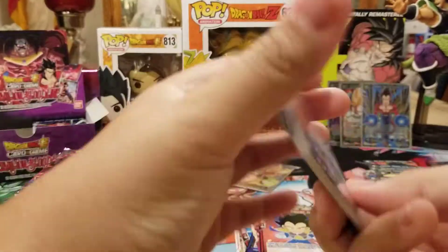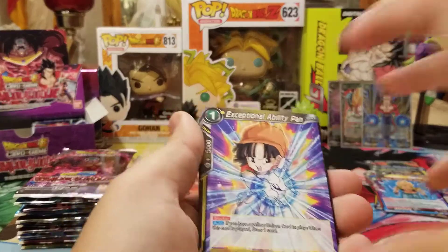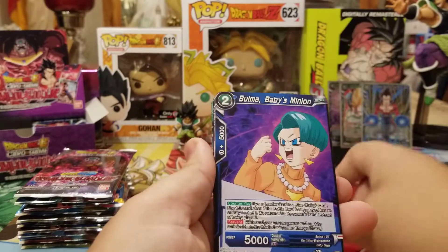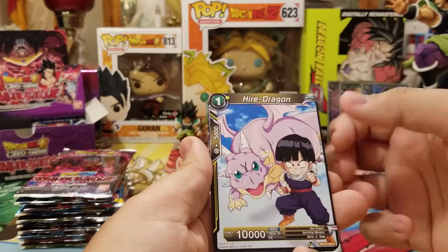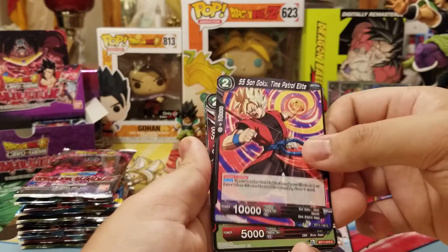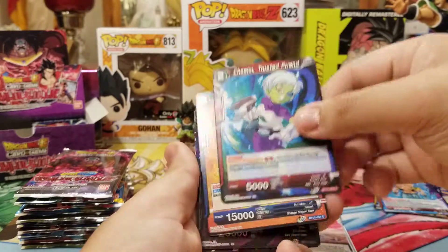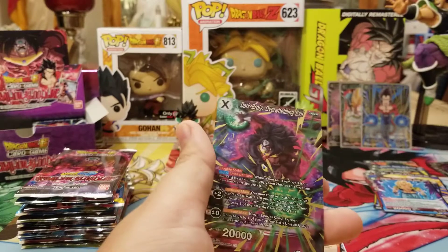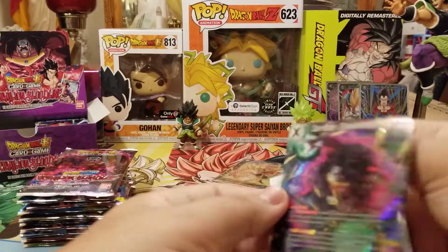I was hoping that we would have got SS4 Vegito in this set — that would have been cool. Pan, Bulma, Gotenks, Devilman, Hire Dragon, Super Saiyan Xeno Goku, Lentufle, Chilai, Sun Goku. We got Gravy, and we got Dark Broly Overwhelming Evil. Awesome.